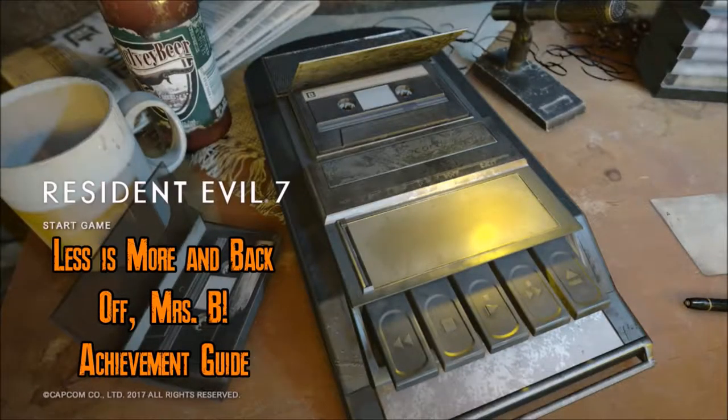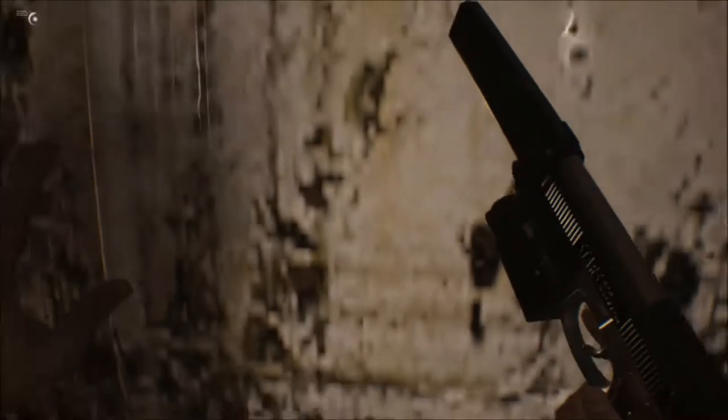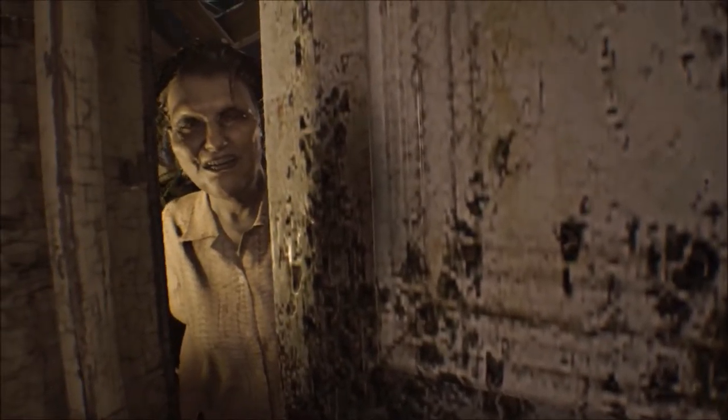Hey guys, this is Cam from Red Bottle Caps with the Less Is More and Back Off Mrs. B Achievement Guides for Resident Evil 7. What we're going to want to do here is find Marguerite in the old house right here. She'll tell you to stay the fuck out. You're going to go find her wandering around at this point.